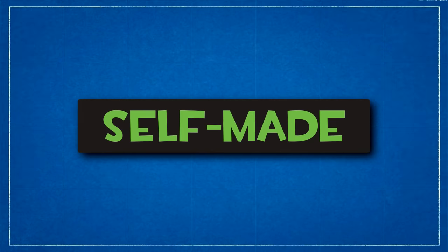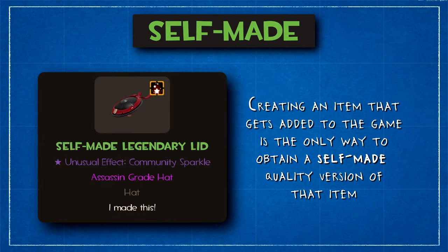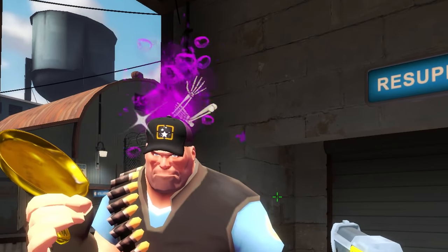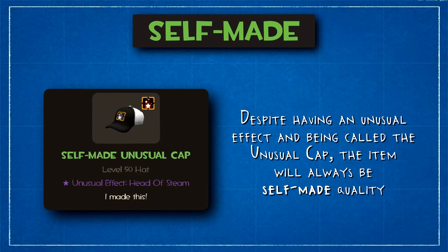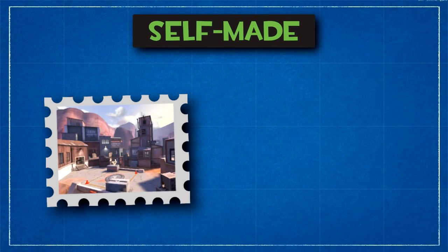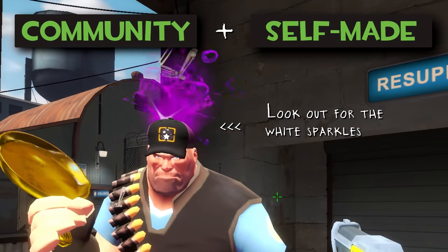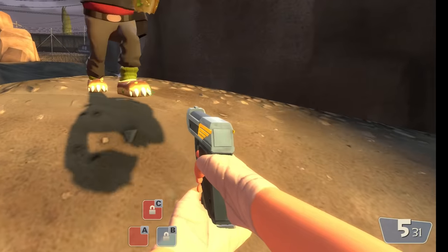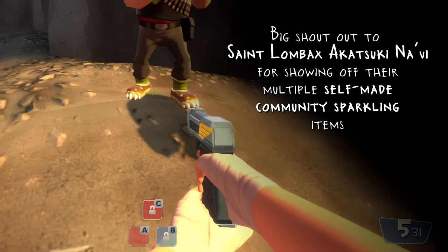Similar but different to the Community quality is Self-Made. Represented by the same light green colour on the in-game menus, Self-Made items are given to community contributors of in-game items, where they receive a Self-Made version of the very item that they helped to create. For community-created unusual effects, which are of course not an item on their own, there is a unique hat called the Unusual Cap with the contributor's created effect applied to it — since this is the only way to get this hat, all Unusual Caps are actually Self-Made quality as opposed to Unusual. Contributors to maps added to the game are given a Self-Made map stamp of their map, and creators of items that can be unboxed are also given a Self-Made key and case along with the item itself. The coolest thing about both Community and Self-Made items is that they all have their very own unique cosmetic particle effect, in addition to any unusual effects, known as Community Sparkle.